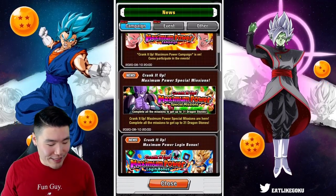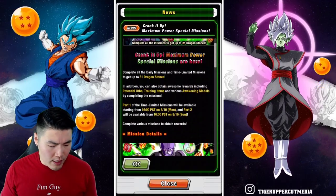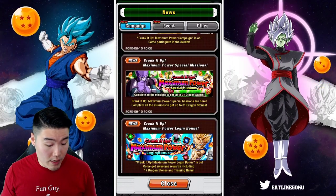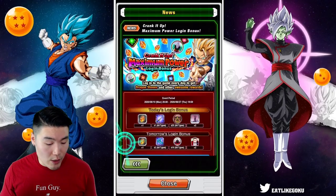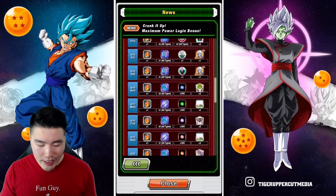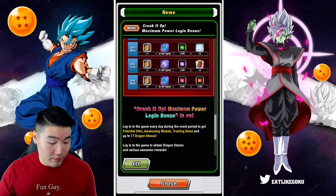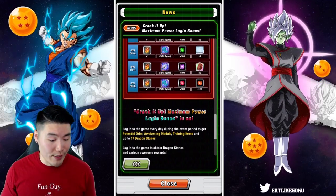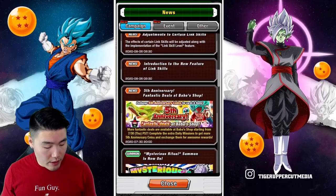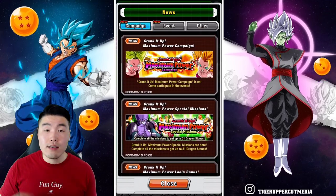As far as the special missions go, we're getting 31 stones in total — I think that's for Part 1 and Part 2 combined — which is not bad. The login bonus also gives a total of 17 stones, plus your standard stuff: training items, support items, Hercule statues, some orbs. I'll take it. And there are new stages for Infinite Dragon Ball History. So that is the Kefla Campaign — nothing else to see here.